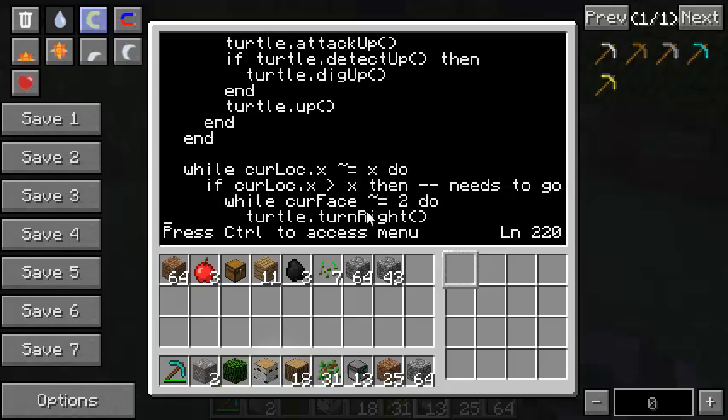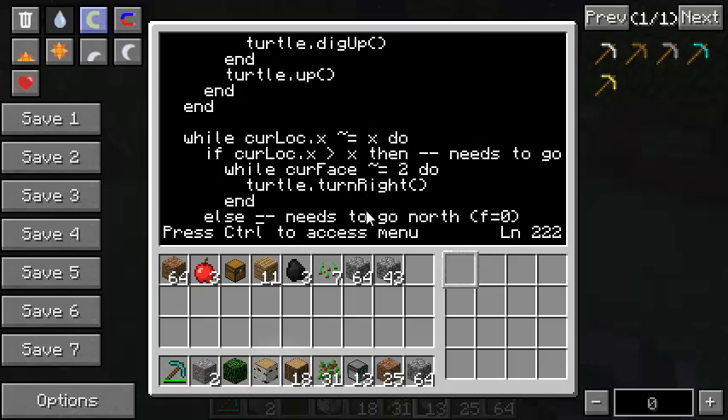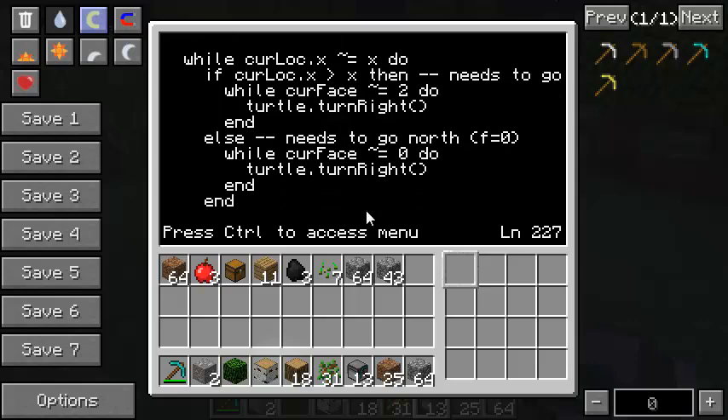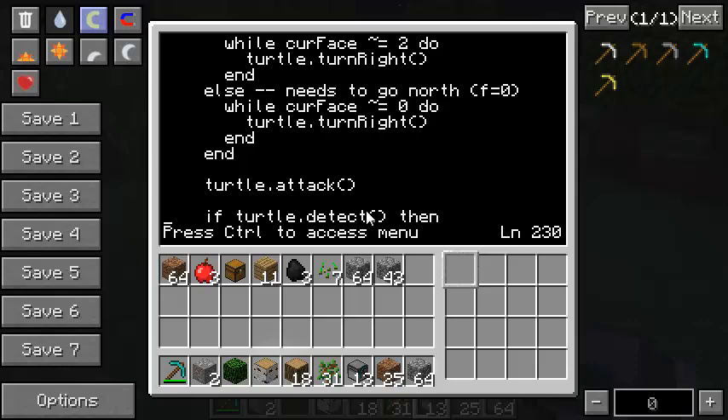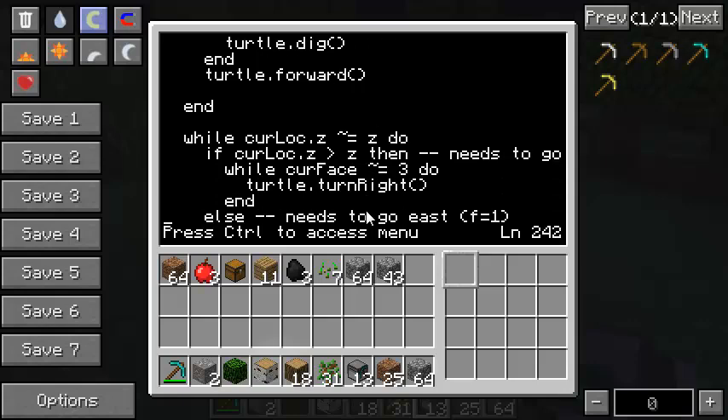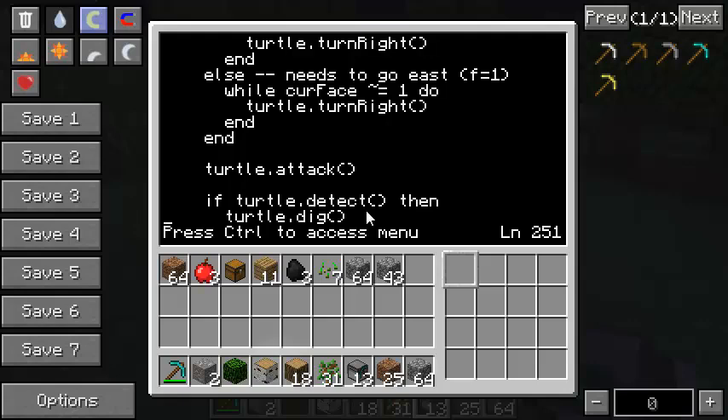I had a copy-paste duplicate that wasn't really affecting the code but I got rid of it. Once I know he's at the right height, I make sure he's at the right X coordinate. If his current X is greater than the target X, he needs to go south - so I keep turning right until he's facing south (face 2). Otherwise I keep turning until he's facing north (face 0). Once facing the right direction, I attack in front, dig out anything blocking, and move forward. The same logic applies for the Z axis - turn to face east or west as needed, then attack, dig, and go forward.